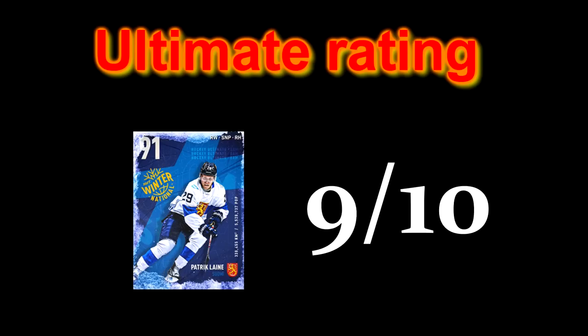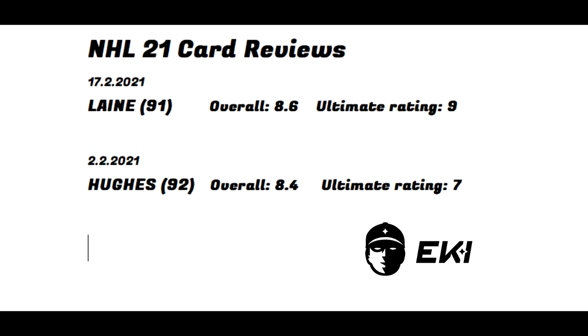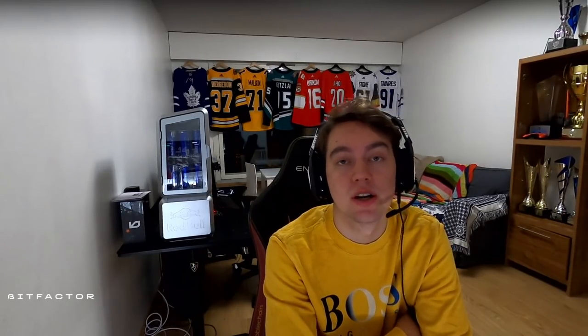If you need a right-handed winger or just a goal scorer in your lineup and you have the money to get him, I personally recommend trying out the 91 Laine — and even the one-overall-higher version, the 92 Laine; I'm sure he's even better. Thank you so much for watching. Let me know down in the comments what card you'd like to see me review next. If you enjoy the content, feel free to subscribe. Have a great day and I'll see you next time.